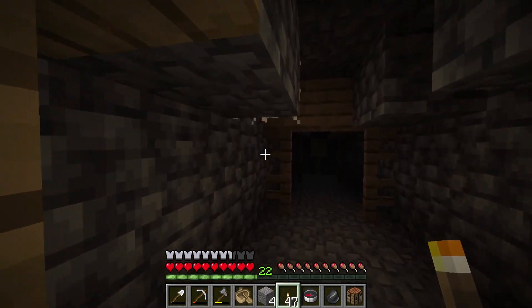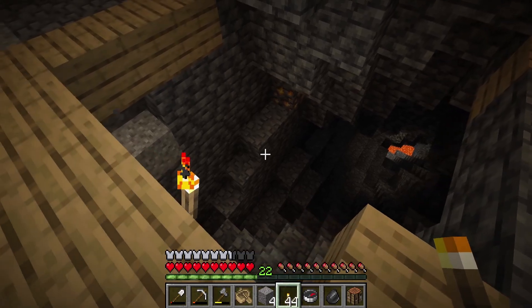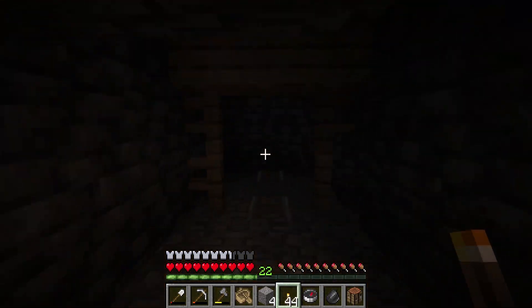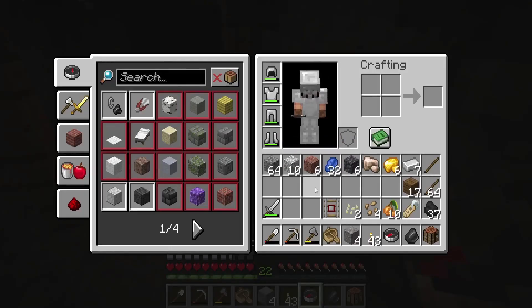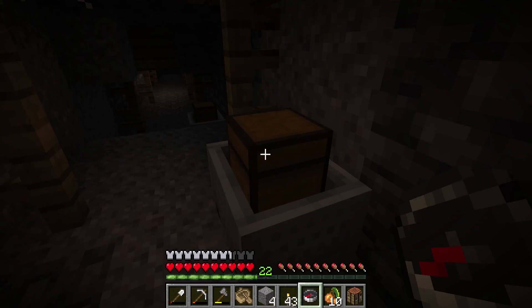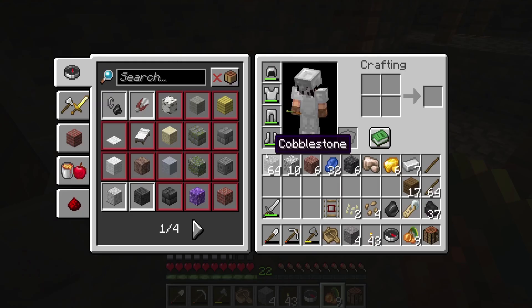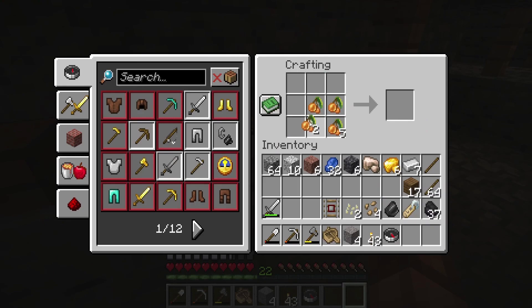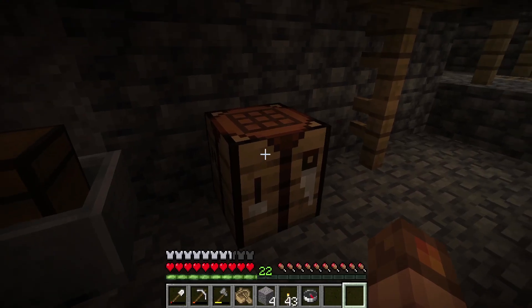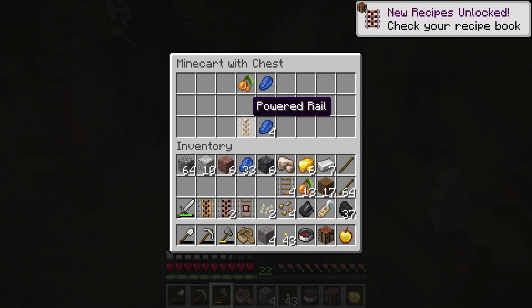Let's see what we can find — it's that mysterious cave music. Oh, there's gonna be some diamond down there. Iron! Glow berries — let's experiment. I want to put the crafting table down. Maybe for a potion? Hold an apple — oh, got a new recipe!